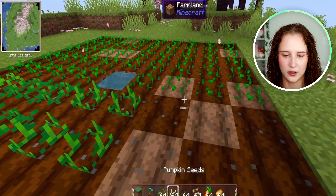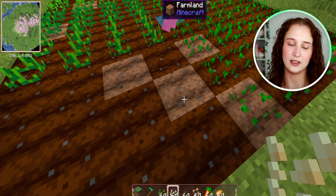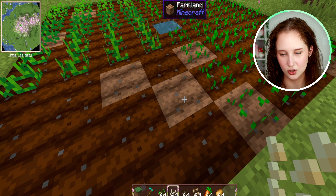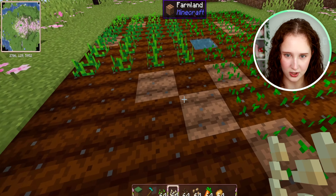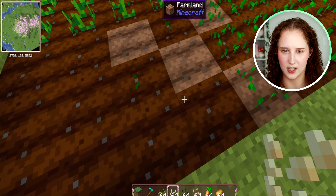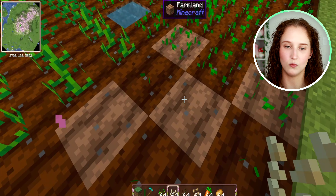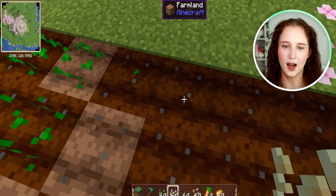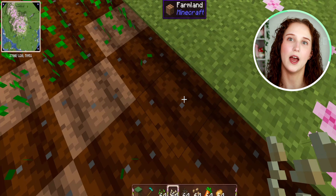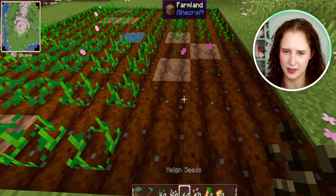Over here we are going to do some melon. With pumpkins and melons you need to space it out — there needs to be one block next to the seed at least. We're going to do a checkerboard pattern: one pumpkin seed here, one here, and one here. You don't need a seed on every block because the pumpkin when it grows will fall onto the empty block. That's how it grows. Then we're going to do the same with the melon.